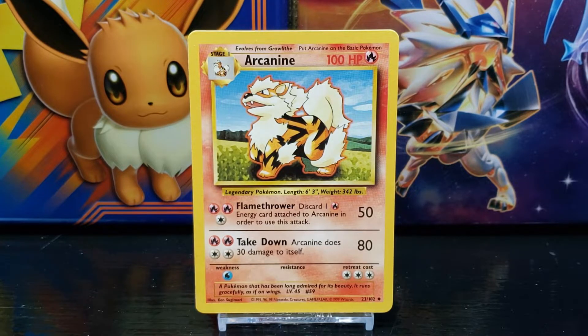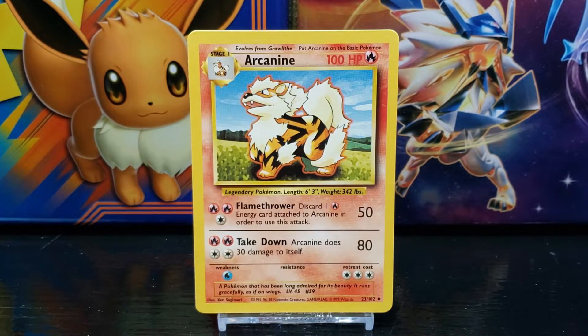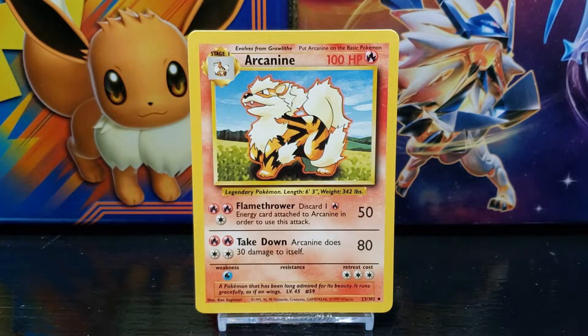Arcanine's second move is Takedown, which states Arcanine does 30 damage to itself. The attack does 80 damage and the requirement to use the attack is two fire and two colorless energy.